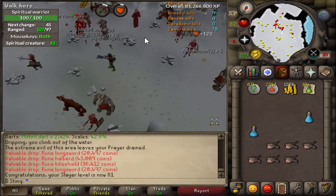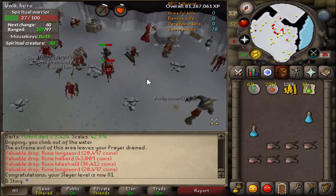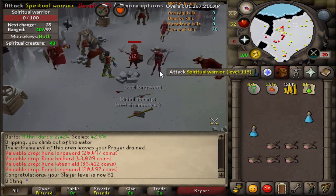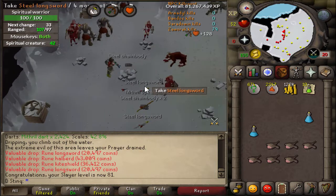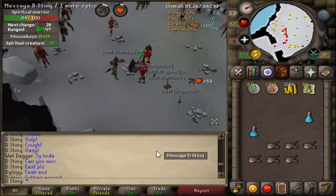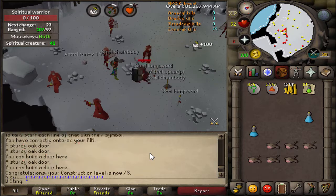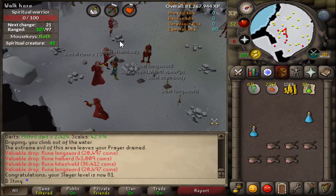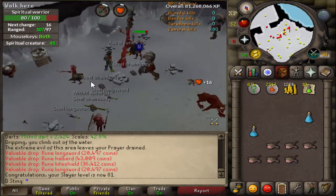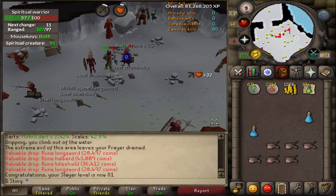Coming in with 81 Slayer — I've got 43 of these bad boys left. Hopefully we can get a hard clue scroll because I've been knocking out a good bit of clue scrolls and getting some decent loot from that. I'll be back at the end of this task if we do get one. We're coming pretty close to the tenth task streak, which will give us 75 points. We're around 350 points right now, which puts us at 400 more Slayer points until we get the Herb Sack. I'll be back with some gains.